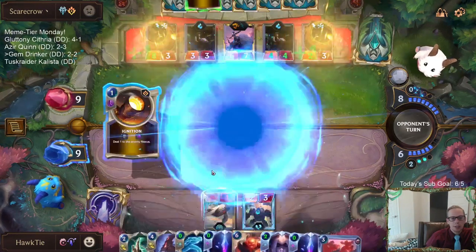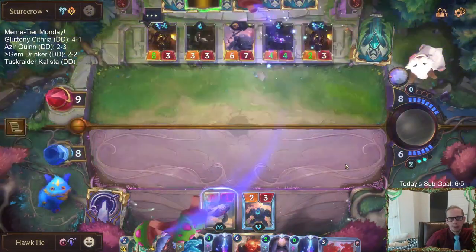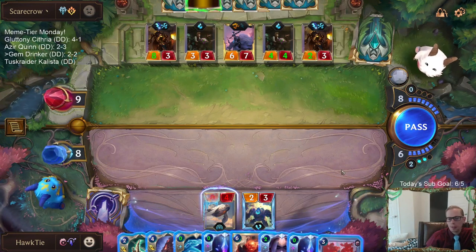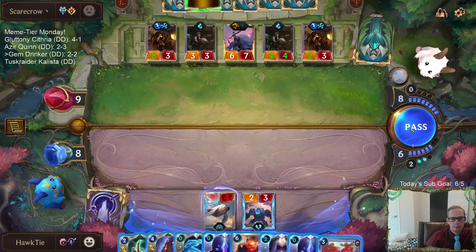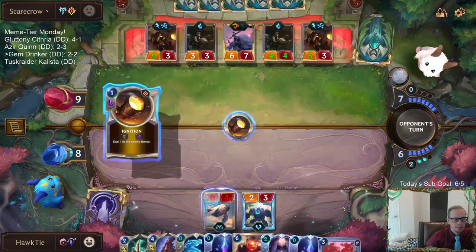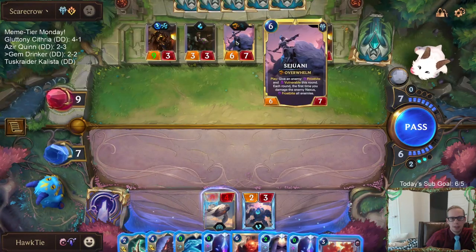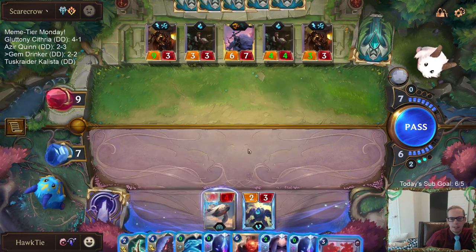Things I've been considering: I could Hush the Cloud Drinker. What I want to do is Homecoming the Sejuani. Nothing really works, to be honest - we don't have the cards. My only hope is them not having a Frostbite card, playing the Horns after drawing the Puff Cap, then Ghost the Horns and try to kill them. That's really about it.